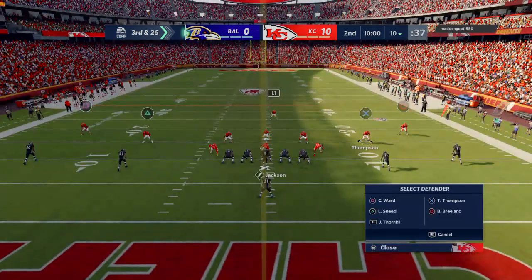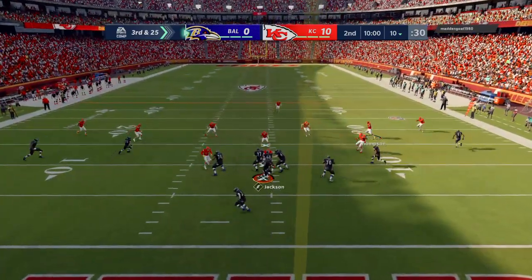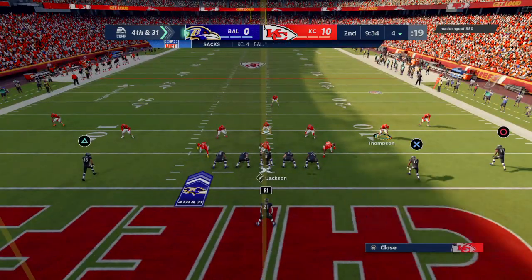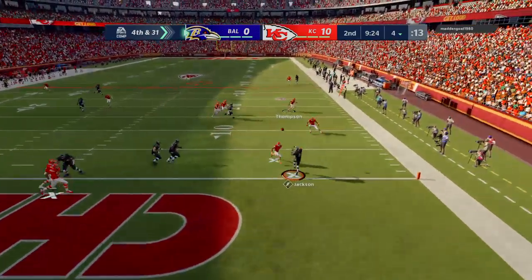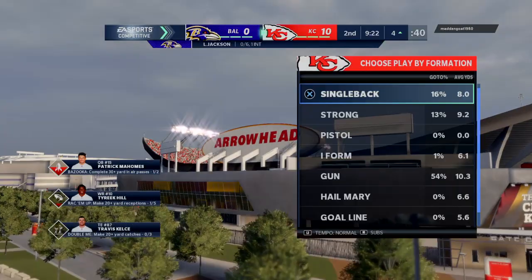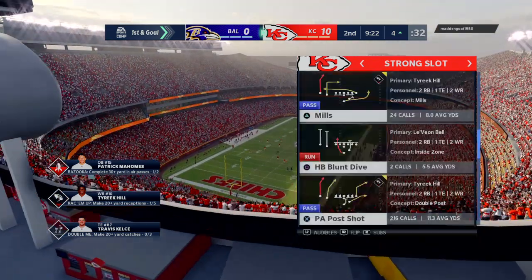After the sack they come up now third and long. No run call here — they'll look to throw, Frank Clark gets back-to-back sacks, and it brings up fourth down. On fourth down with Jackson, flushed to his right, now on the run, he'll throw it back deep over the middle — and this is going to be incomplete. That means this next drive will begin four yards from the end zone already.